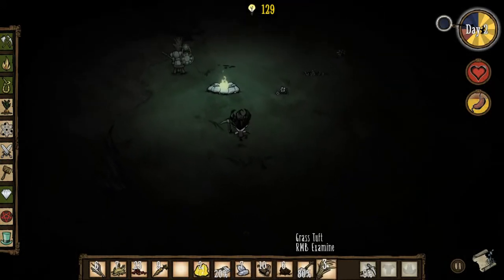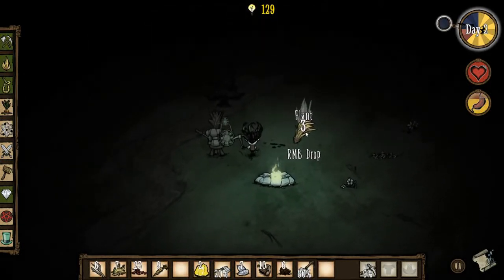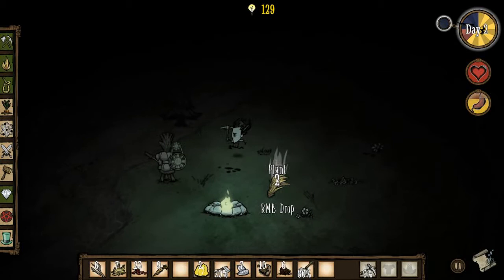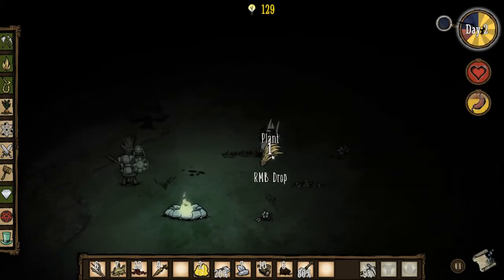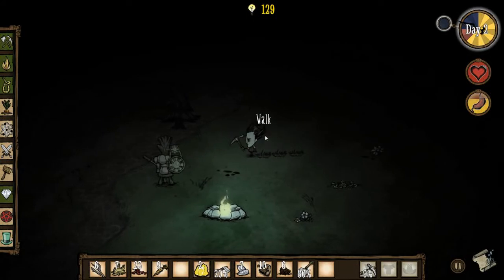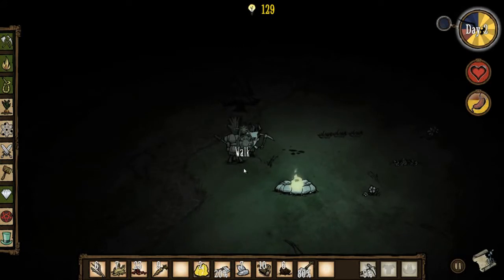Now with this grass that I dug up, you can actually plant it — I'll just plant it here just to show you. And now that'll keep regrowing grass there. So you can dig up a whole bunch of these and plant them in one area and have a whole farm of just grass. You can also do it with twigs or berry bushes, as long as you have manure for the berry bushes.